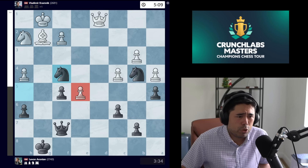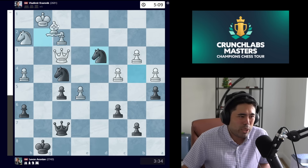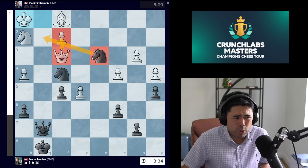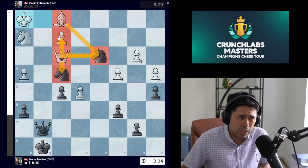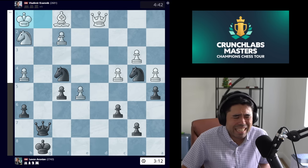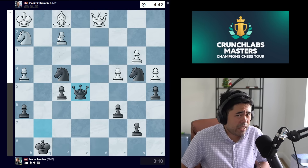Kramnik plays bishop f1 — a big mistake. The computer wants white to play queen to f3, going after the knight. If black brings the knight to d3 after bishop f1, checking king h1, the queen guards the pawn and also hits the knights on f4 and d3, and white is simply winning the game. Instead we get bishop f1, Erronean plays queen g7, king h1, queen takes e5.